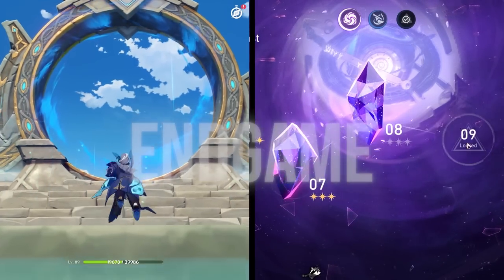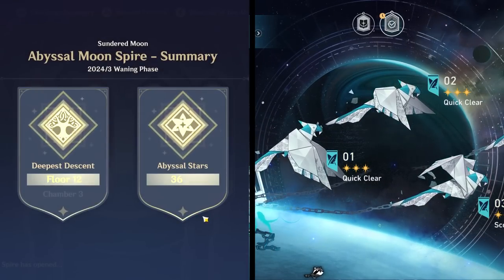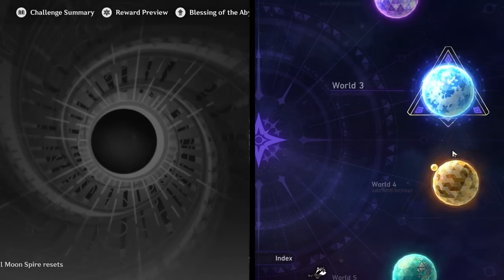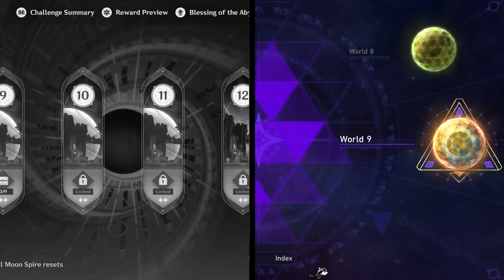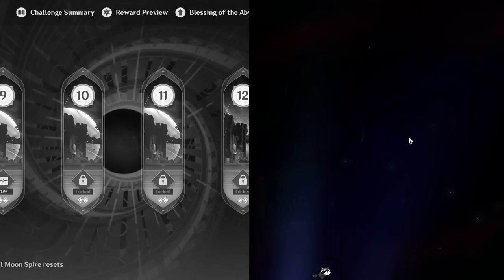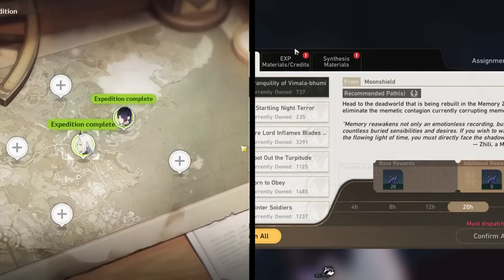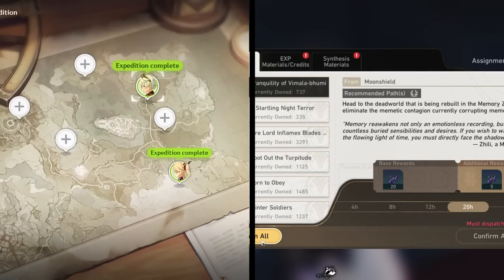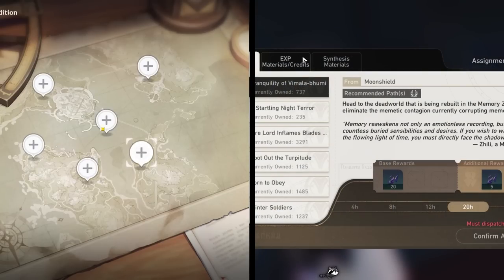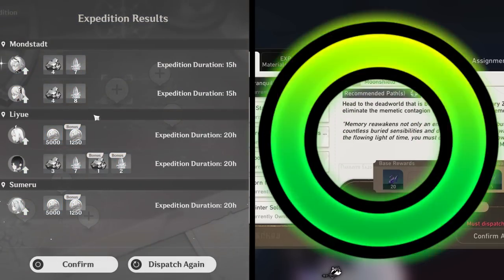End game: Spiral Abyss versus Memory of Chaos, Pure Fiction, and Simulated Universe. The fact that I had to name three things for Star Rail says it all — Star Rail has the edge. I'll admit being incredibly biased having done only Spiral Abyss for three years. Pure Fiction and Memory of Chaos also let you skip earlier floors that are too easy for your skill level, which I really wish Spiral Abyss had. For assignments and expeditions, Star Rail's can be turned in from anywhere just like dailies, and the resources are comparable. Genshin gives a little more control but less value long-term. For sheer diversity and convenience, I give the edge to Star Rail.